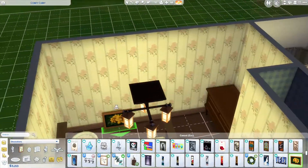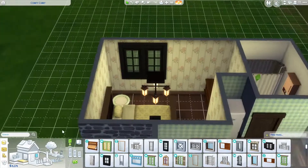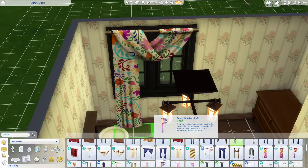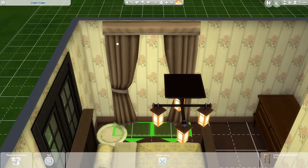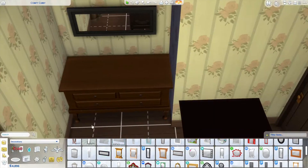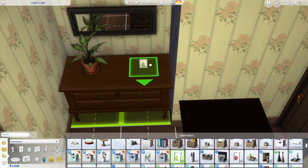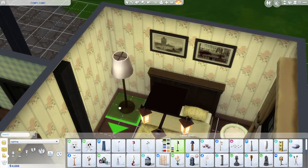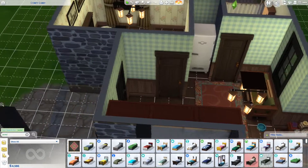I left some of the windows until the end, specifically from the back side. Usually I do the outside of the house first and then the layout, so when I put windows down sometimes they don't really work and I have to shift them around. I'd much rather just do the front where most of the windows are seen, then do everything on the inside, and then in one of the last steps add additional windows for lighting purposes.